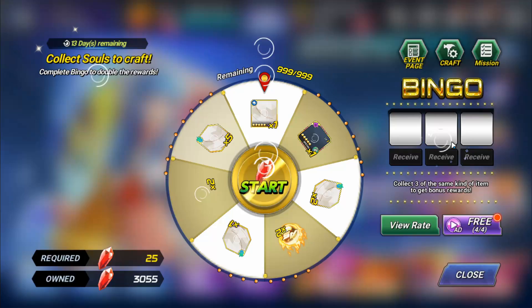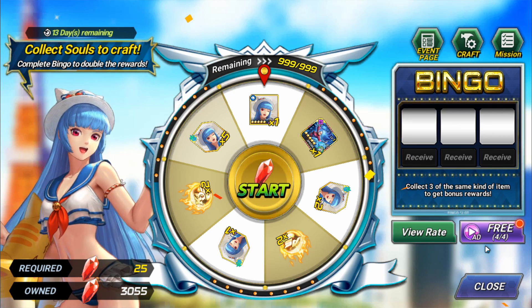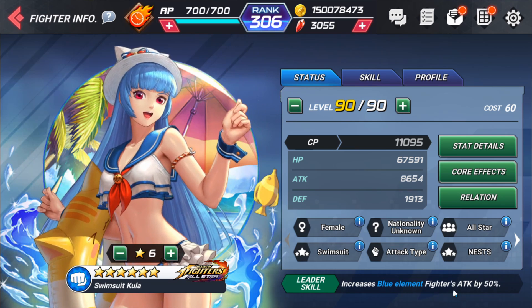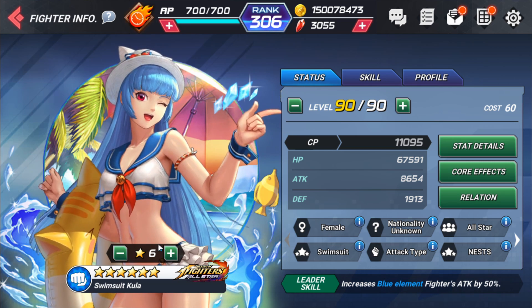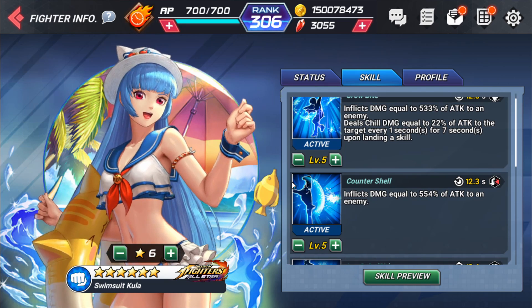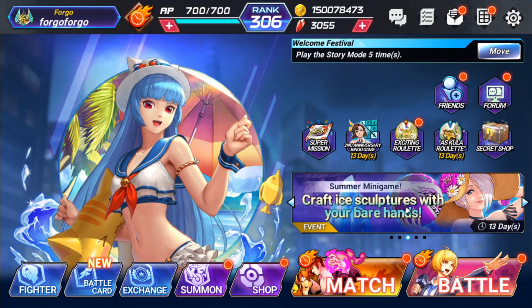Next up is the roulette, where we can get Swimsuit Kula — a character already in the game. The free ads will help meet the bingo requirements, which is nice. Kula has increased blue element fighter attack by 50%, which is solid, but Shizuru is actually better because she has that PG gain and is only 5% less attack. Kula is a good character with a lot of chill damage, but most players already have her. Still, you might get her card, which also works on Lovely Kula.